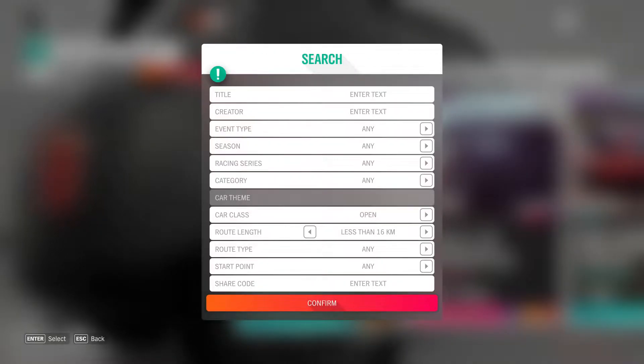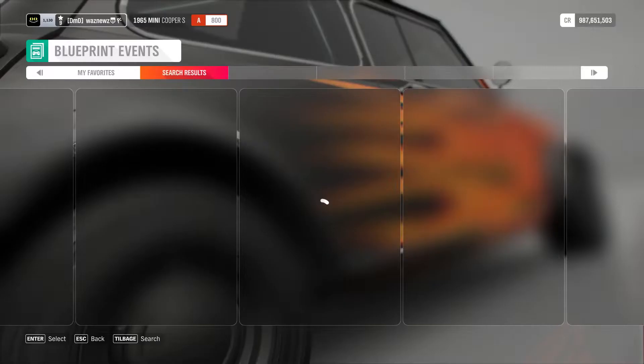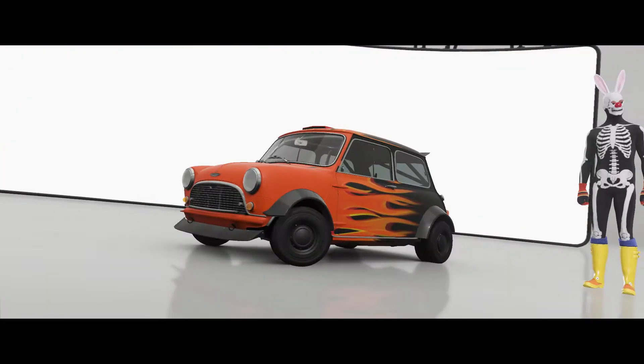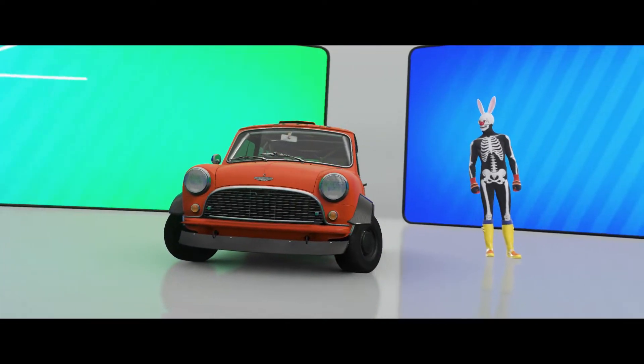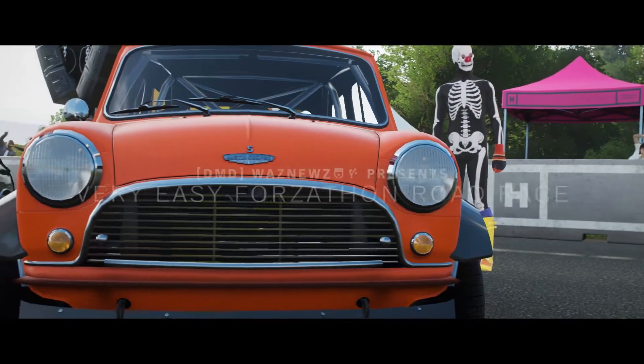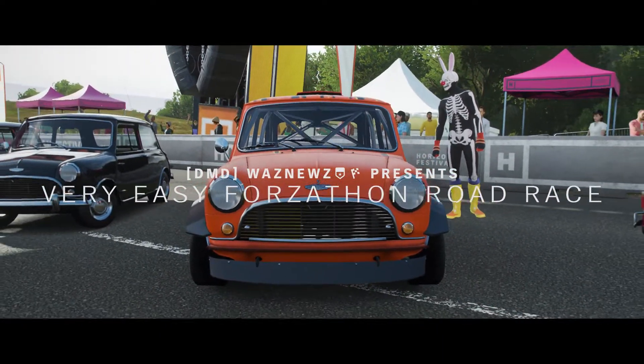So, search, enter share code: 313427603. Enter, search. There it is. And you just do the exact same thing one more time.